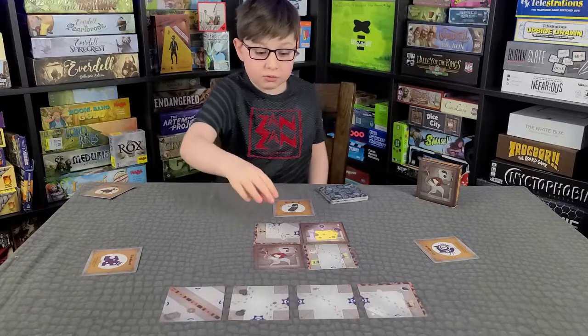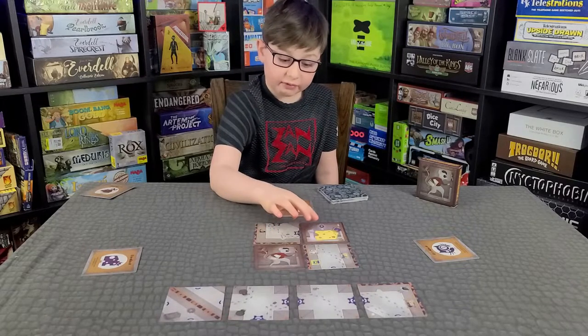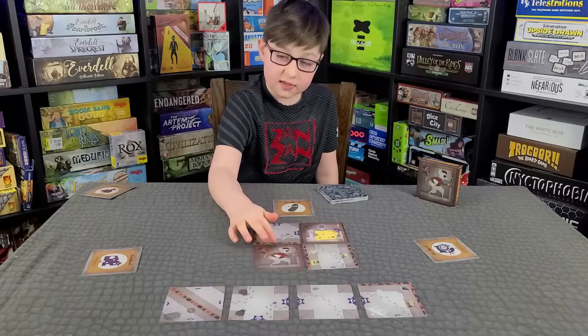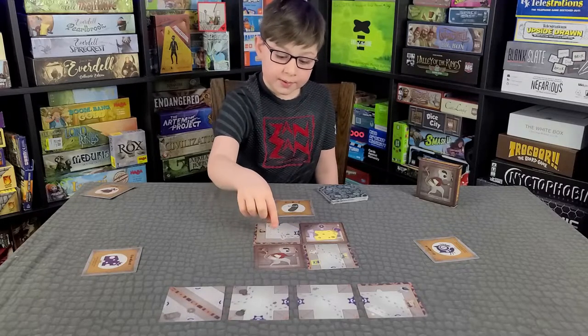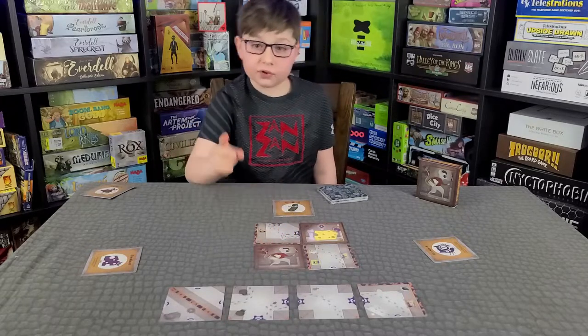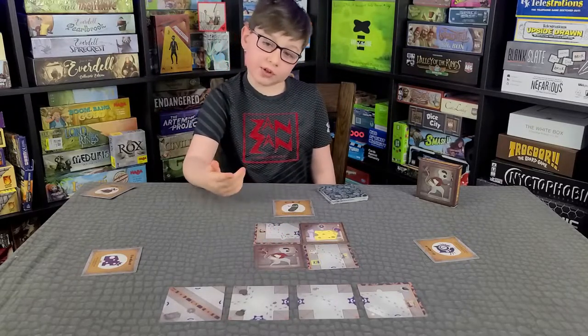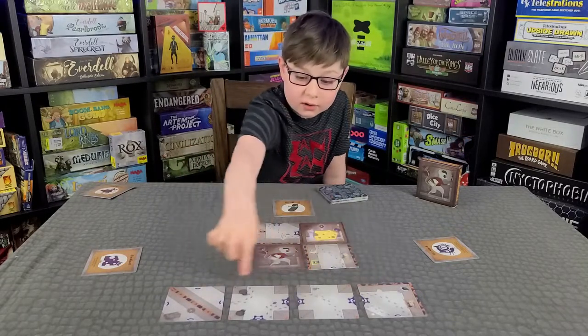There's a two by two grid in the middle, and you have to have the cheese and the mouse in there. The mouse wants the cheese, so you cannot make the mouse be able to get it on their first turn — you have to redraw until it cannot. Down here you draw four cards.